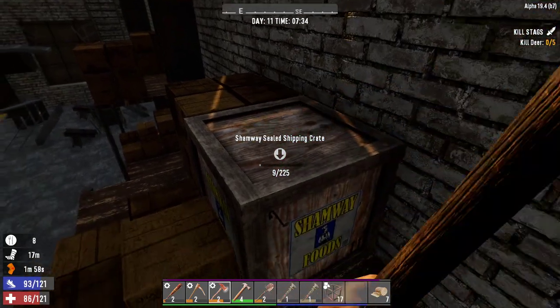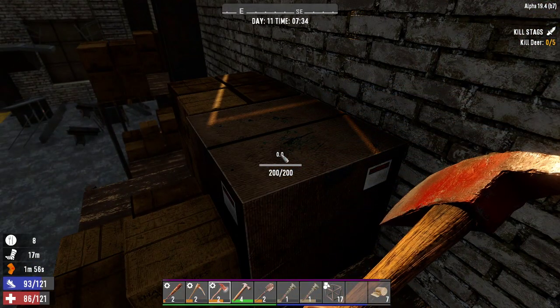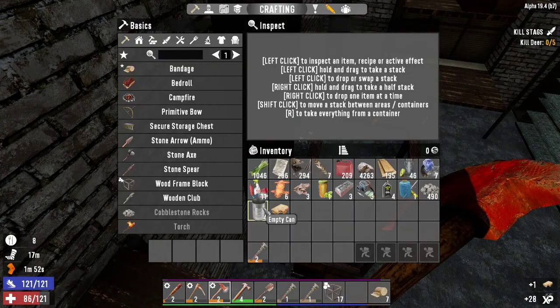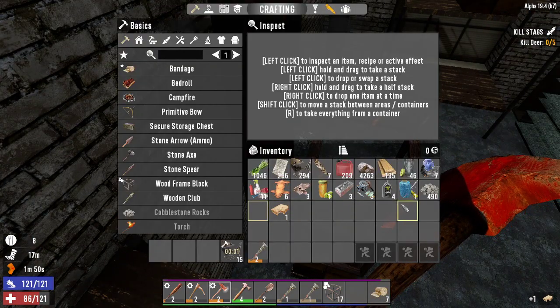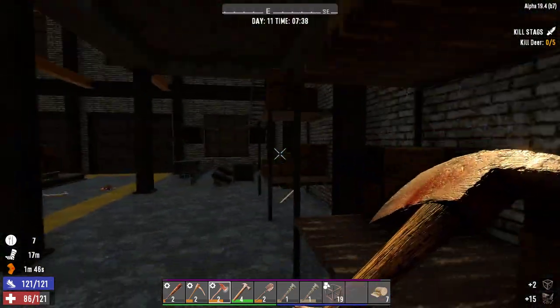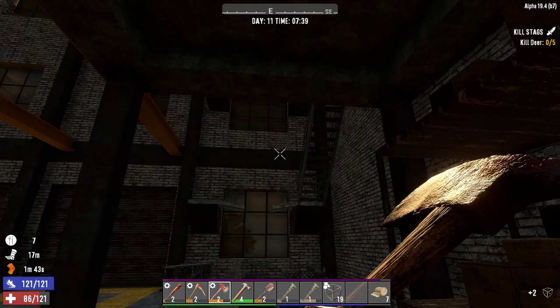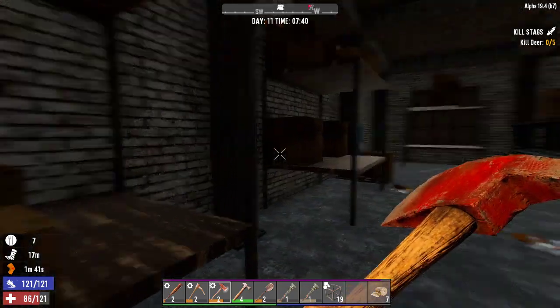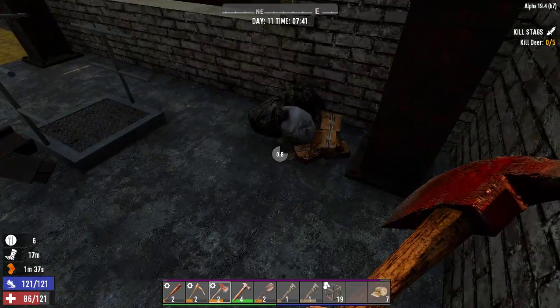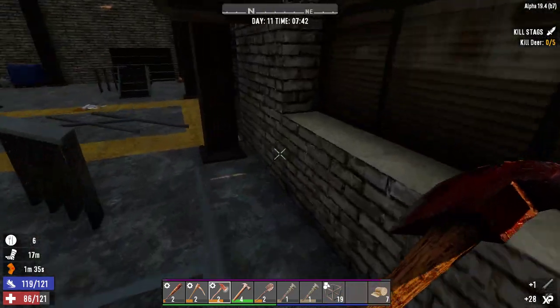Scrap that one as well. We can't eat that anyway. Can we scrap that now? Anything else we can scrap in here? Not yet. All right, let's check at the back here. Anything back here? Spoiled trash - put a pipe in.